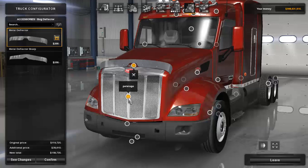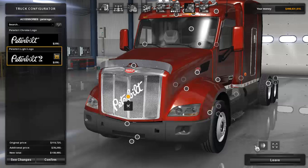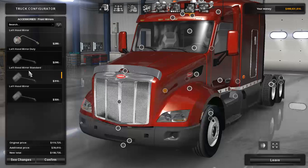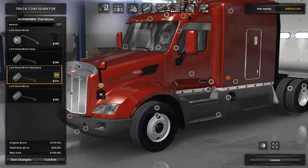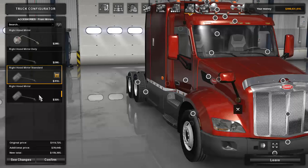I was hoping for grill options but there are none. We do have the Peterbilt logo — a chrome version and a light-up version — but it doesn't really look right on the front of the truck so I'm taking it off. Moving to side mirrors, Tom Dooley has matched the hood mirror styles to the main mirrors, so they share the duty, standard partially painted, and exclusive finishes on both left and right hood mirrors. I personally don't like them so I'll remove those.